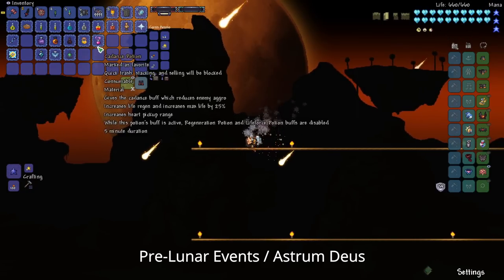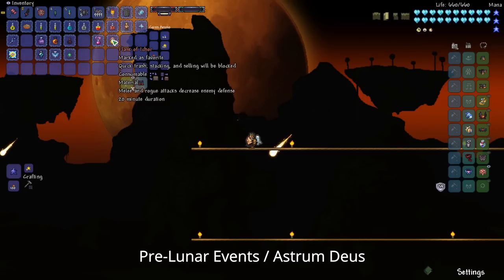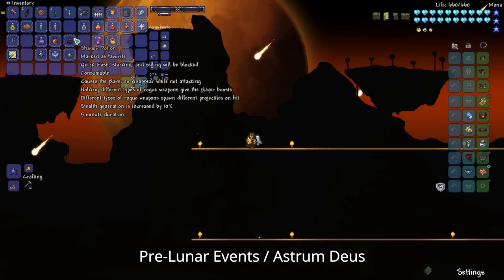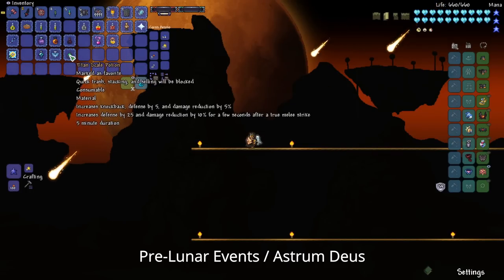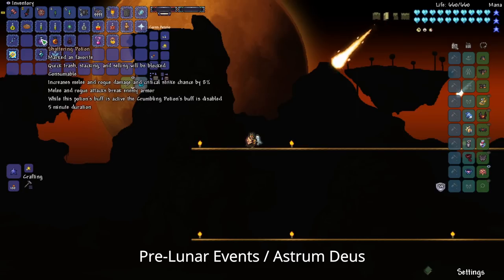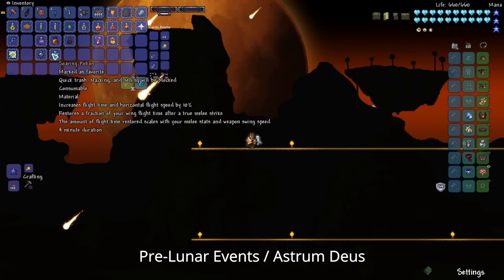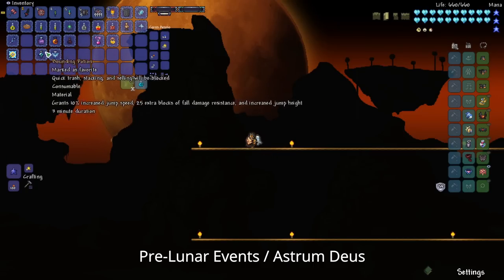In hardmode, you can upgrade a lot of your potions — like the Fire Flask, you should switch to the Flask of Ichor. You should also switch to the Cadence Potion, and switch your Invisibility to the Shadow Potion using Shadow Fish. You can also have the Titan Scale Potion, the Penumbra Potion, Shattering Potion for extra rogue damage, and the Bounding Potion and Soaring Potion to help you fly and jump faster. These are not required but nice to have.